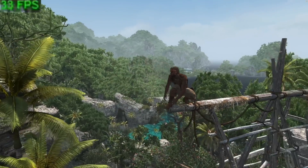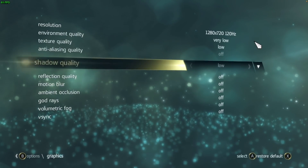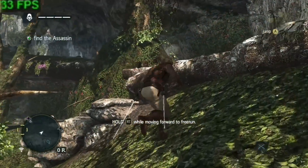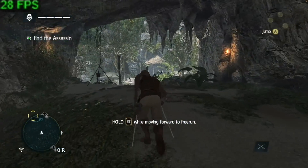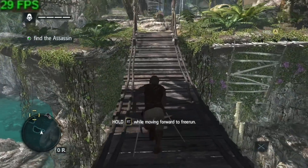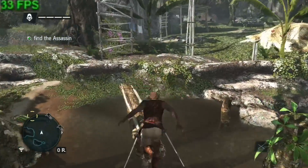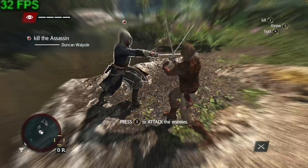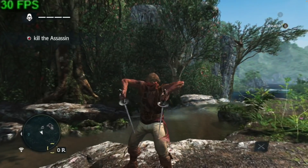So next up is Assassin's Creed 4. I'm running this game through Parallels. Although this game is quite old, I've had to turn it down to 720p and turn off all settings to the lowest. It's a little bit disappointing that this game doesn't perform particularly well through Parallels — I imagine this is due to a CPU bottleneck. It actually plays very similarly to when I played this on my M1 MacBook Air, which is a bit disappointing because we've got so many more GPU cores and so much more RAM than my original 8GB machine. I'm including this game because people always ask about Assassin's Creed games, and I think this is the most modern edition in the series that can be played on the M1 Mac.